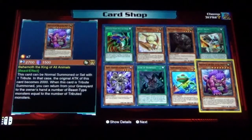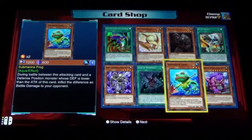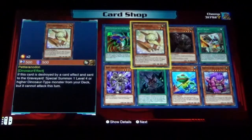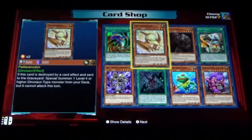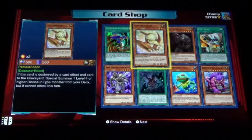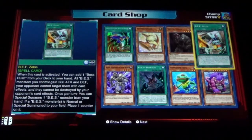We got Behemoth the King of All Animals, Submarine Frog, Lair of Darkness, Beige Vanguard of the Dark World, Drag Down to the Grave, Petite, Ran, Petite Ranodon, Revival Golem, and B.E.F. Zellos.